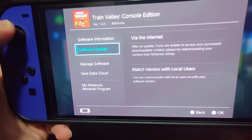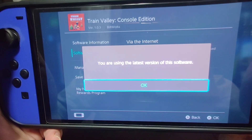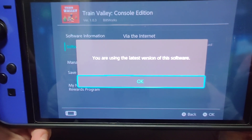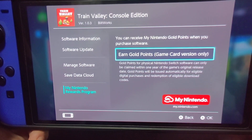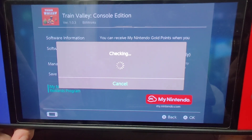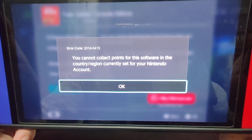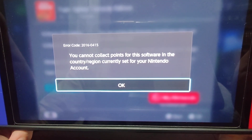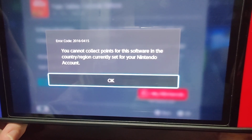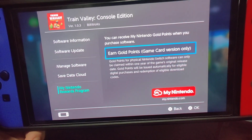You know how this goes by now, folks. We're going to check to see if there's any update — it's version 1.0.3 on cart. Right now I'm using the latest version of the software, which is good. And we're going to see if we get any rewards, a.k.a. points. You cannot collect points for this software in the country/region that you're in, so maybe we'll try it in a different area another time.